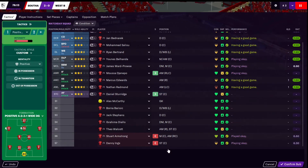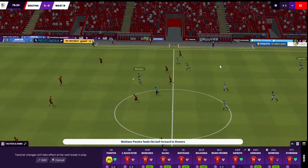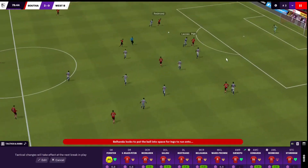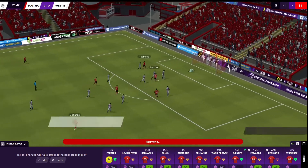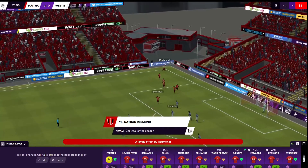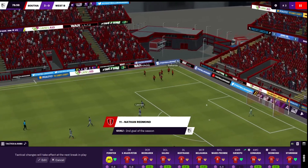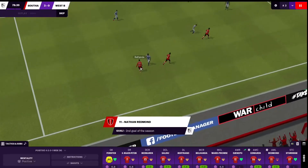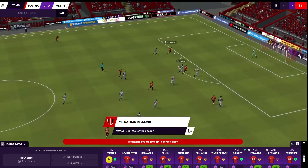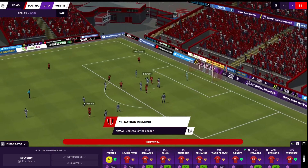We're going to bring on Danny Sturridge for Ings, just because Ings has been frozen out of the game apart from that offside strike. Bellhander picks out Redmond — Redmond with the goal! Lovely stuff, lovely play. Great ball from Bellhander to pick out Redmond there. He does a 1-2 with Bednarek, knew exactly where Redmond was, Redmond timed the run to perfection and scores the goal. Fantastic — that seals the three points pretty much.